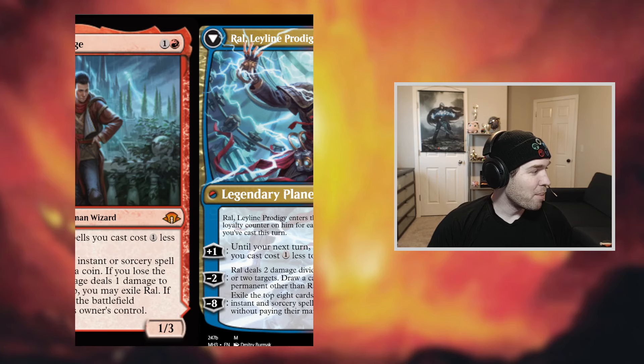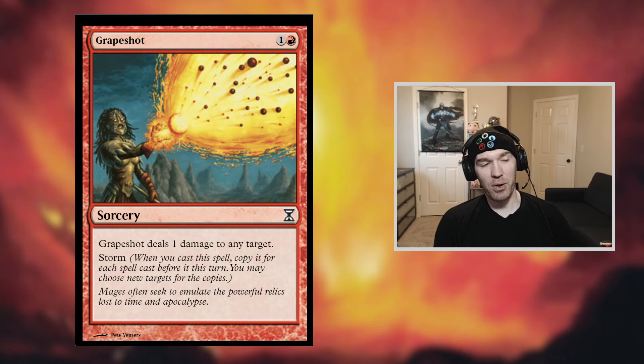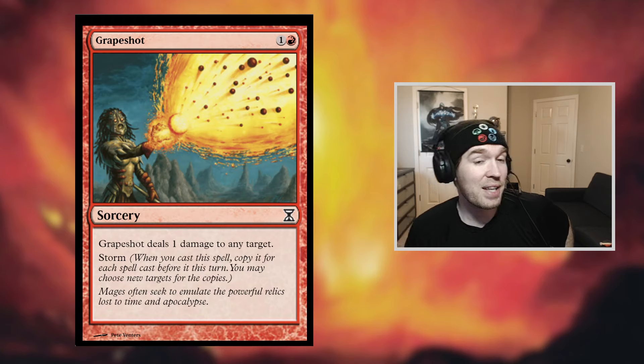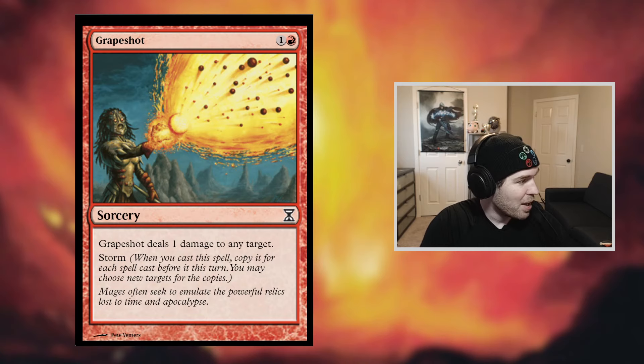The deck is called Storm because it plays cards like Grapeshot. Grapeshot is not a good card on its own — it deals 1 damage for 2 mana at sorcery speed. But the Storm mechanic says whenever you cast this spell, you get to copy it for each spell cast prior to it. So if you go 1 spell, 2 spell, 3 spell, then Grapeshot, that's 4 damage. Interestingly, casting the card triggers Storm — even if they counter it or have Chalice of the Void in play, you still get to trigger Storm. The copies aren't being cast and each is a separate spell on the stack. You build up to effectively 20 Storm.